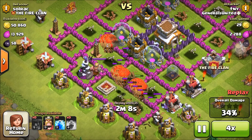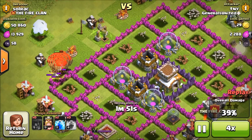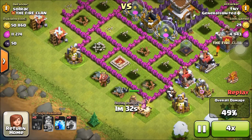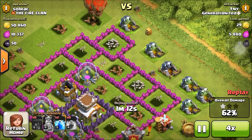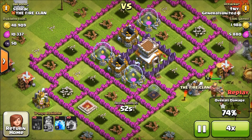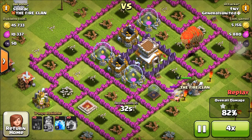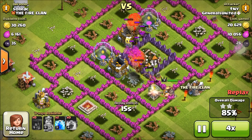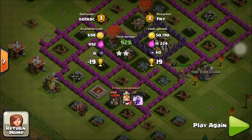If we speed this one up, you can see they took out the majority of the defenses - they're all gone now. But because we used so many balloons we don't have any left to take out the remaining buildings. We've got a minute and 15 seconds left but it's just not enough time to clear everything up. So when using balloons the best strategy is to send them in a line, but keep half of them back at the initial stage, then send the other half in whilst keeping a few back for the end if you need them.